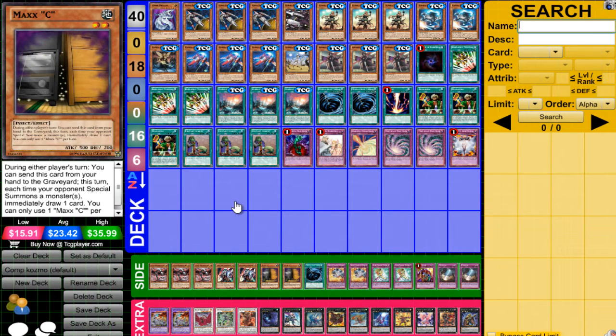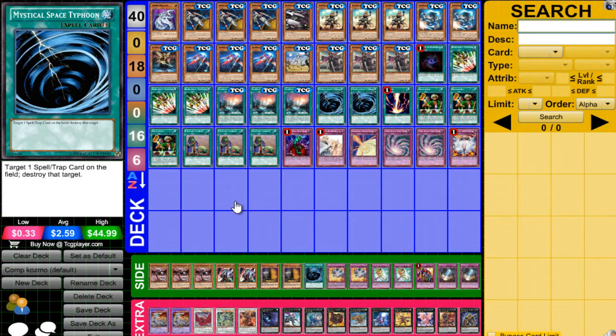2 Maxx C — a lot of decks special summon a ton, and Maxx C is just godly, always has been. A third MST — most of the meta is Performage Pendulum, so getting rid of any of their Pendulum scales is necessary.